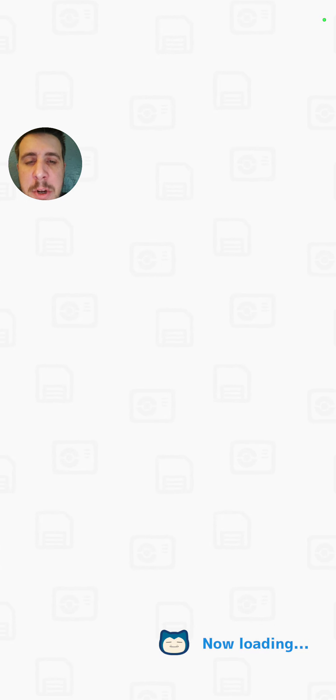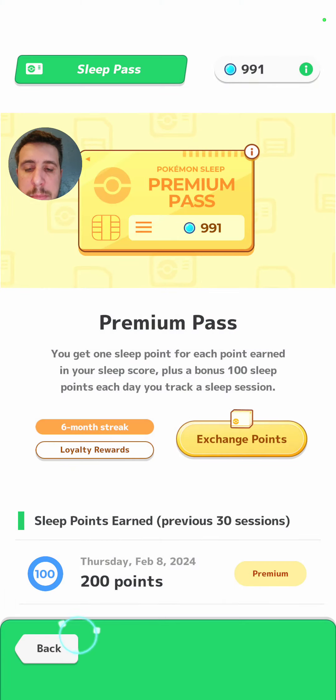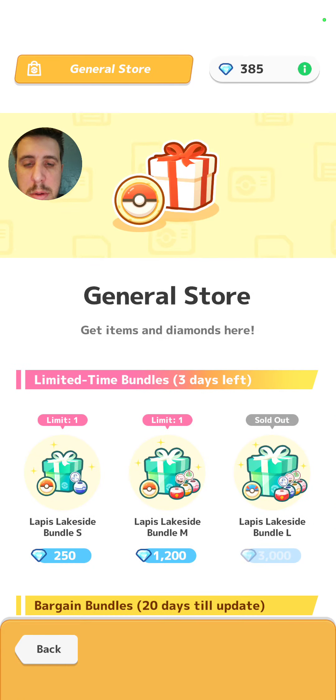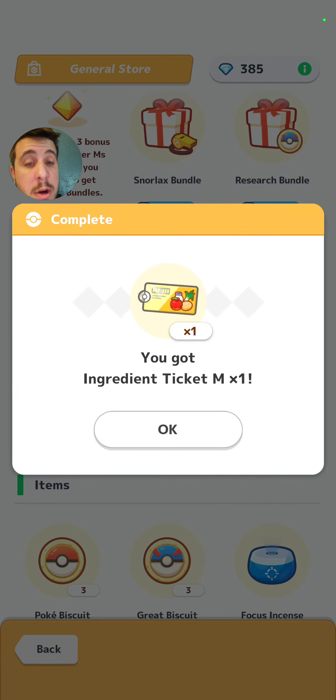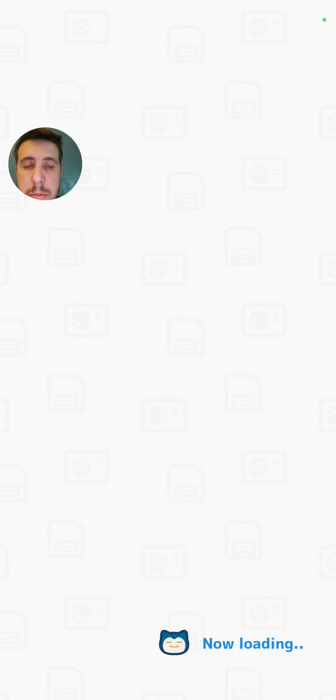All right guys, here we go - sleep pass. 200 sleep pass points, takes us to 900. And then for the daily gift - we got an ingredient ticket M, let's go! That was super helpful.